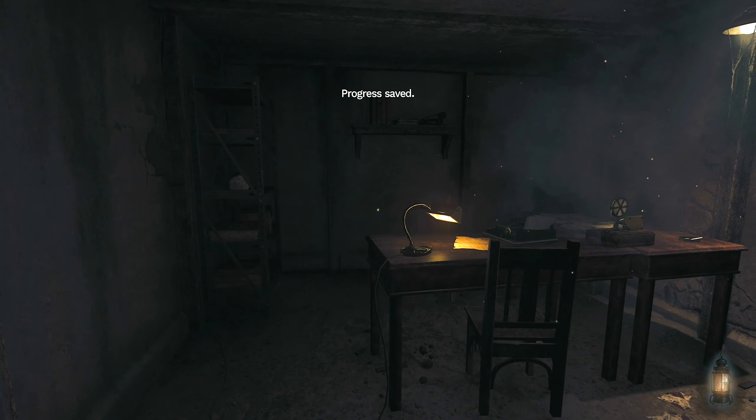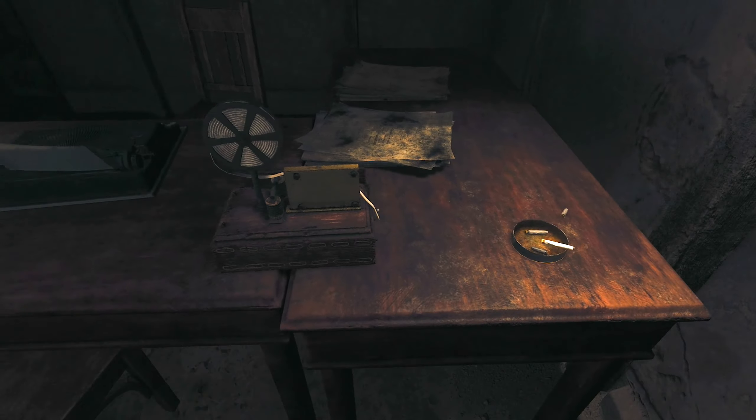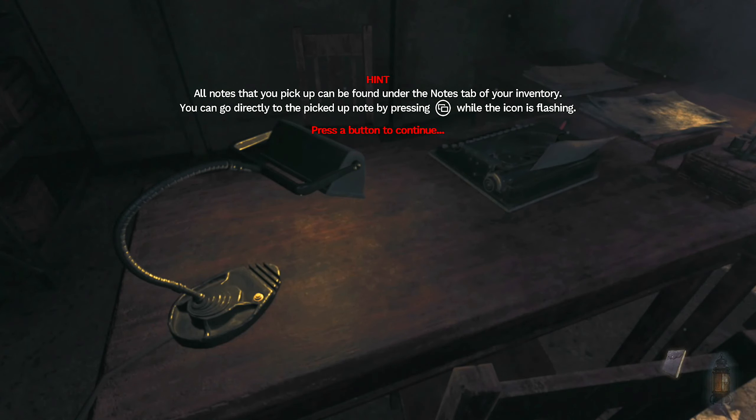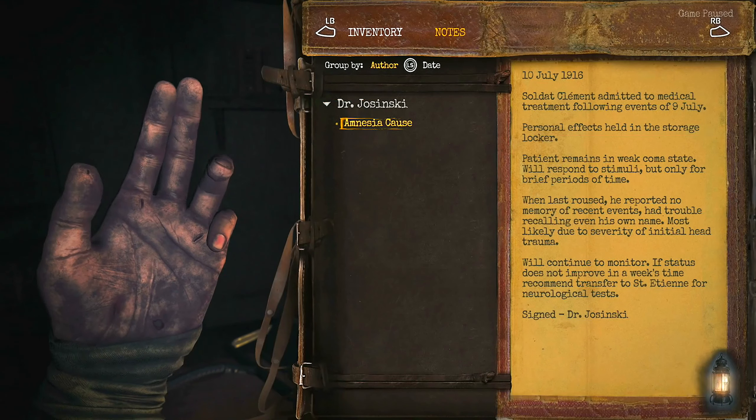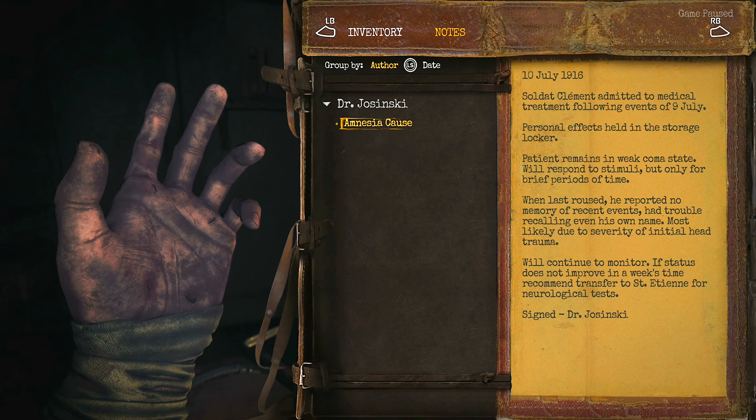Progress saved. Wait, what does that say? It's a letter — all notes that you pick up can be found under the notes tab of your inventory. You can directly go to the picked note by pressing select. Let's go see what that says.